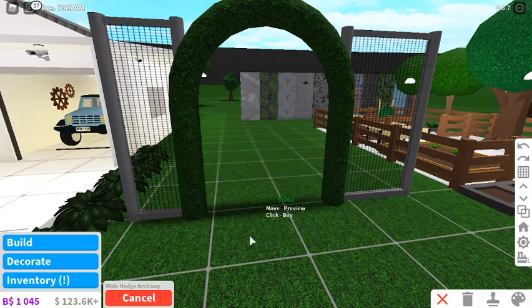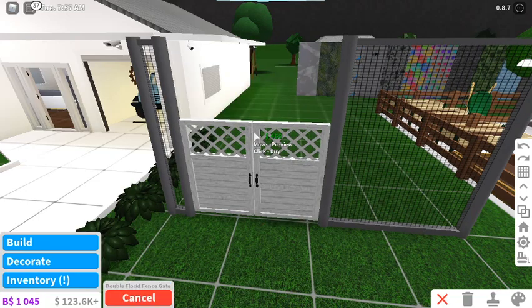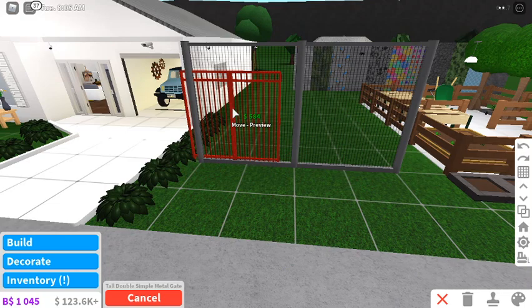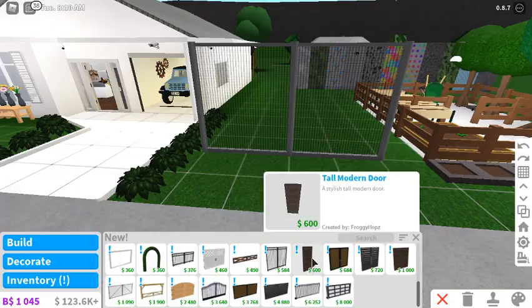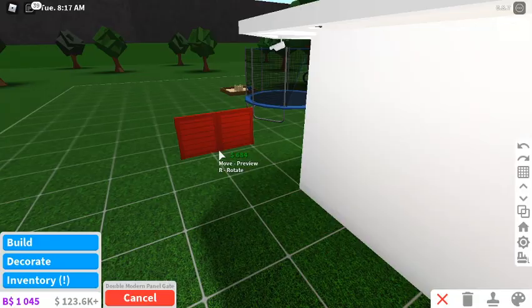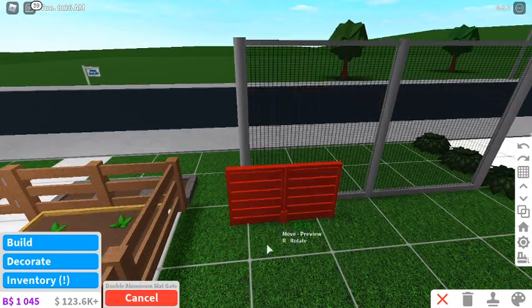There's so much! There's a wide hedge - beautiful, you could make it look like a roleplay wedding. A double simple metal gate. And then the double floored fence gate. A farm driveway gate - this looks more realistic. Then the tall double simple metal gate. A tall modern door - except taller than the other one. A double modern panel fence gate - that's what it looks like. And then the double aluminium slat gate.